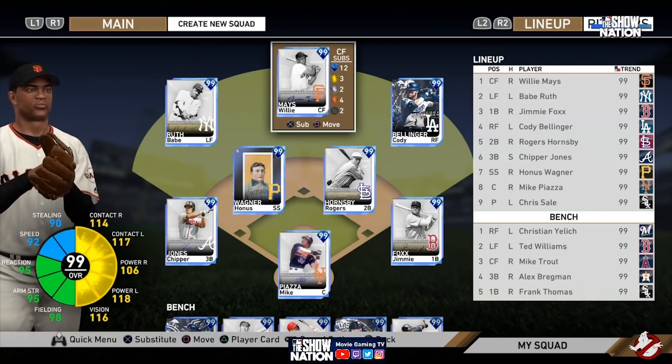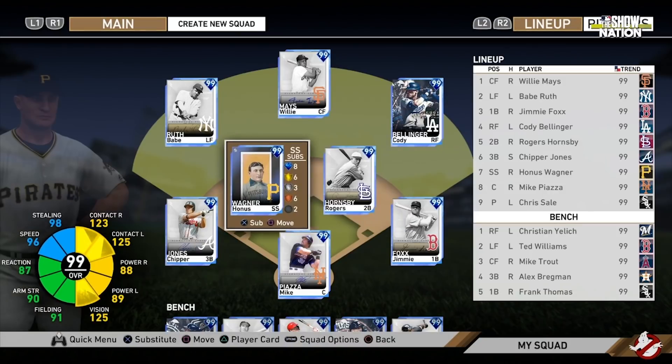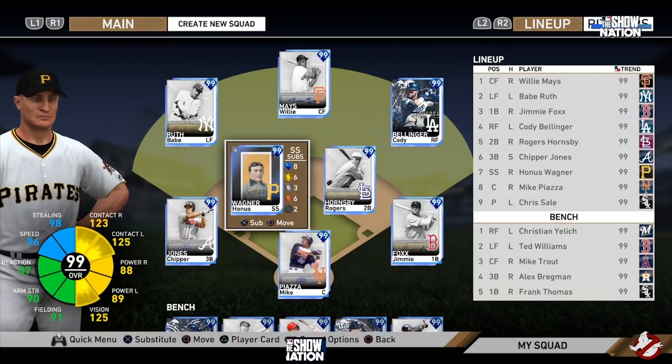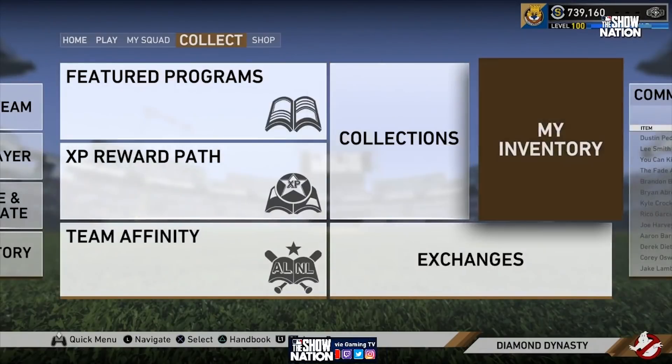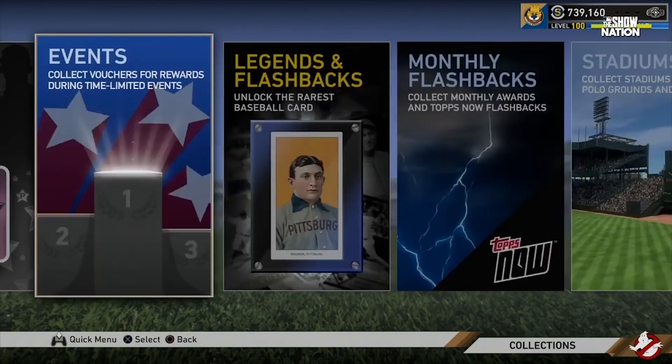When they did the collection last year, they never showed anything about Honus Wagner — there was no hype built up for him at all. It just one day out of the blue kind of dropped, and it drops usually later in the year. We're at that point now — it's going to be dropping 12 days from now. Let's look at his collection because it was extremely intense.